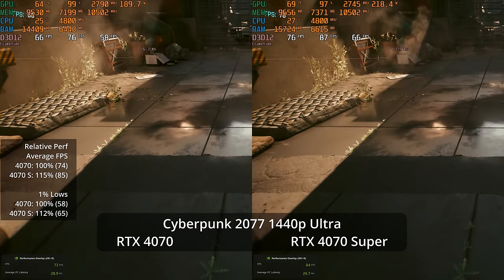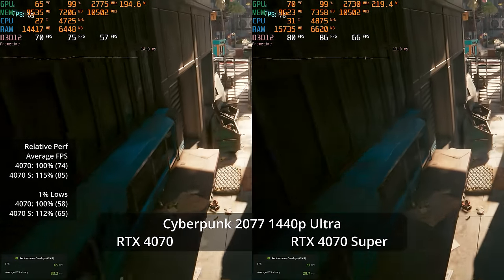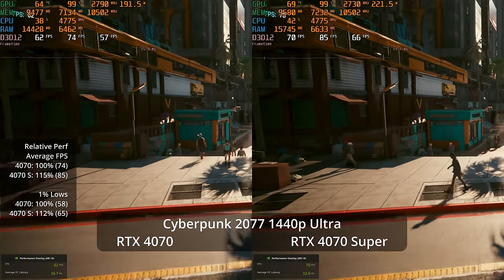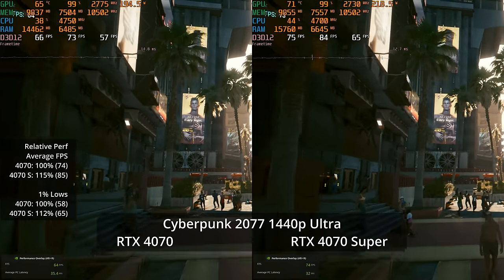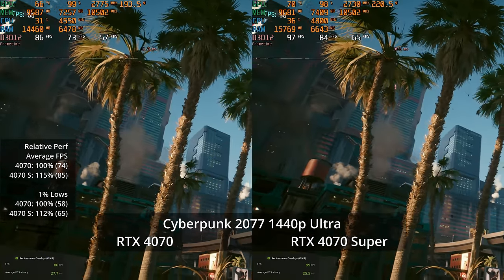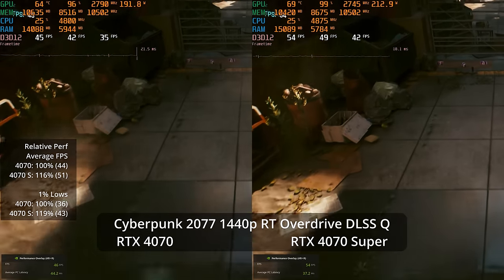At 1440p without ray tracing on ultra settings, it's 85 fps versus 74 — a 15% advantage for the 4070 Super, and 12% better in 1% lows at 65 versus 58. The 4070 Super continues to show better-than-even price-to-performance advantage over the 4070.